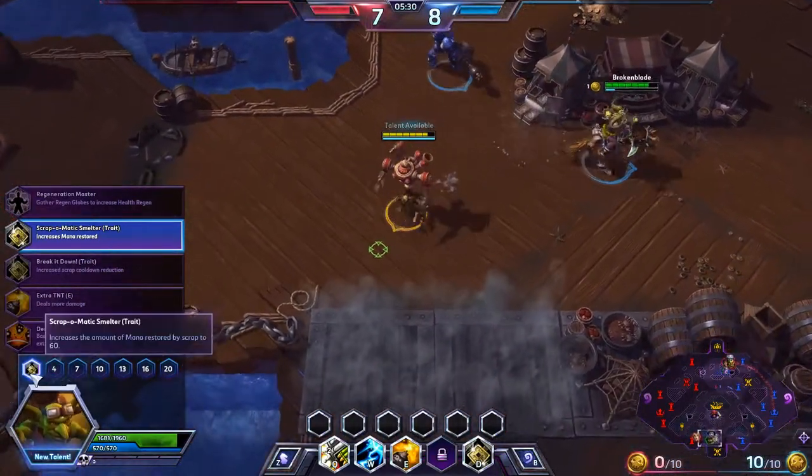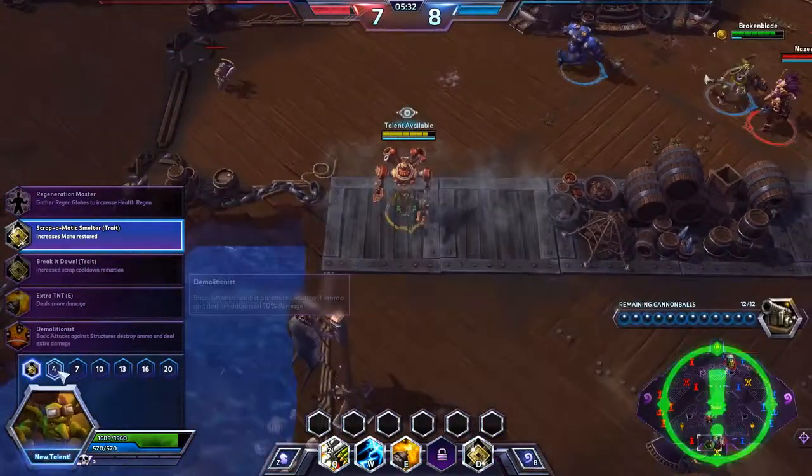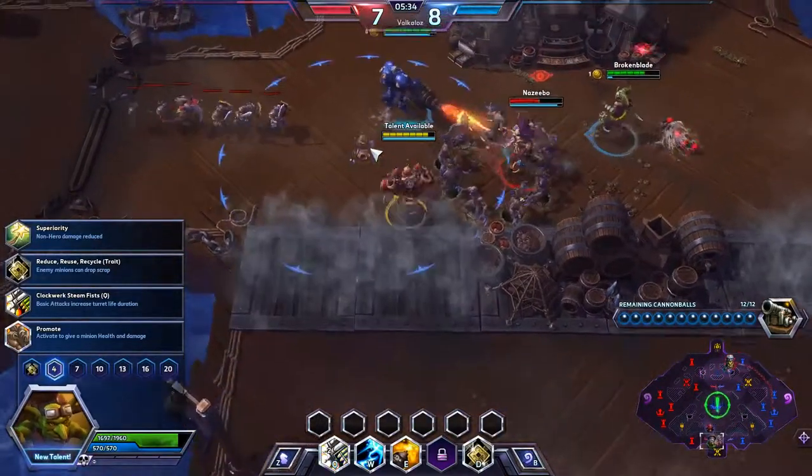I personally prefer to take the mana upgrade because mana can become a problem with this guy. At level 4 you get four choices.